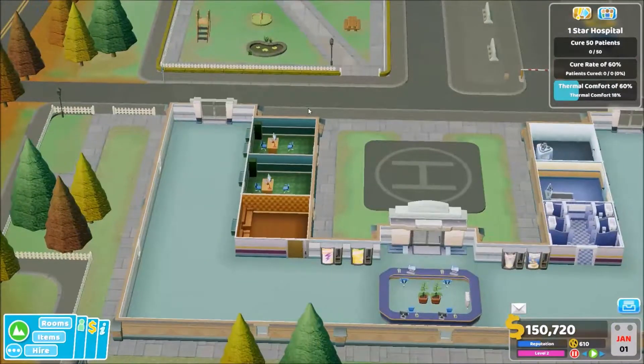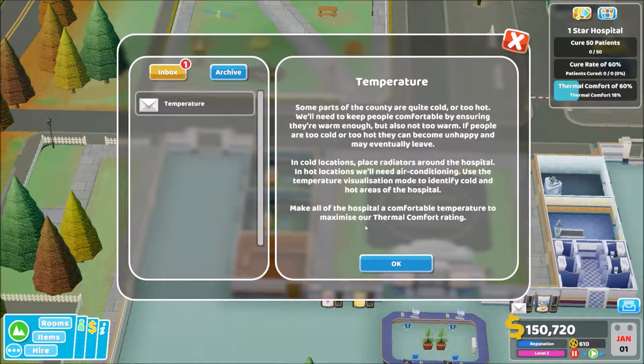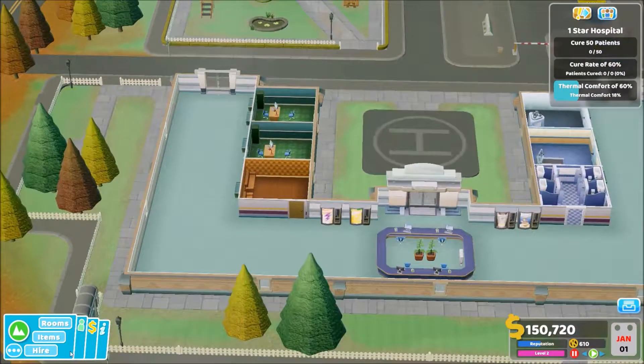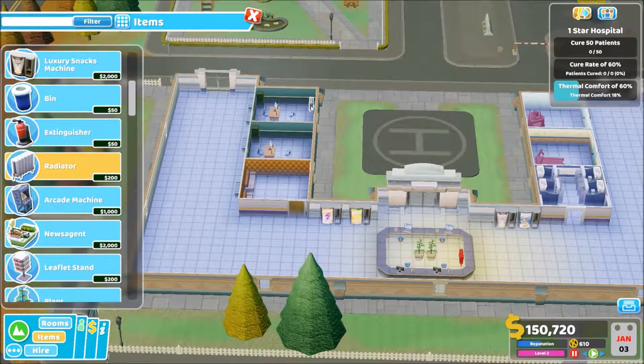So thermal comfort — we need to get our cure rate up to at least 60% and cure 50 people. Let's start this going. Temperature is a thing in this one, we need to keep everything quite warm. So we need to throw some radiators in these rooms.